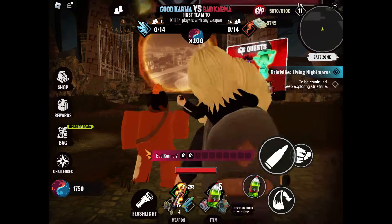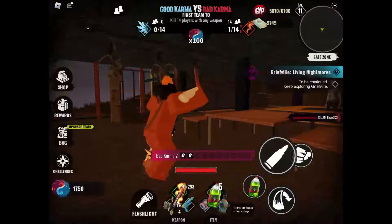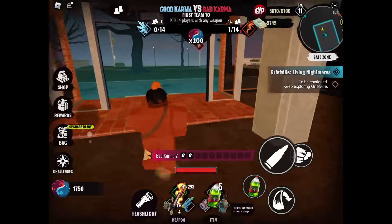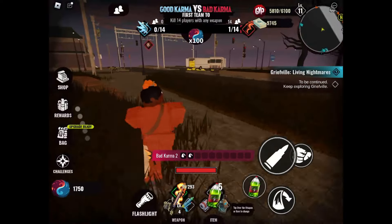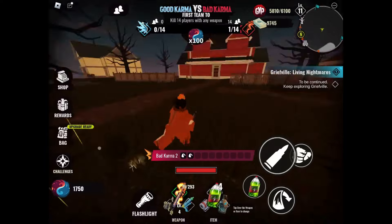Now walk into the portal to get into the main game. As you can see, our team has 14 players and the other team doesn't have any, so we are definitely getting this done easily. You can kill your teammates and it counts towards your team score.